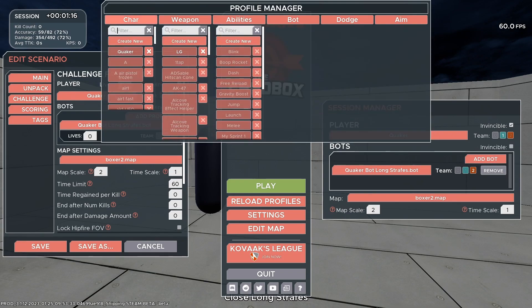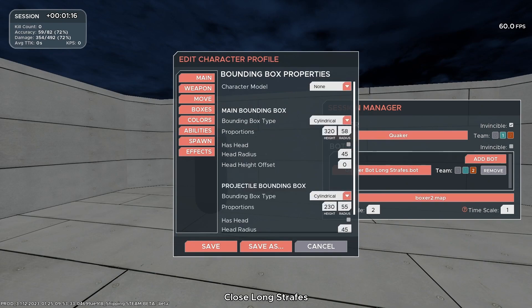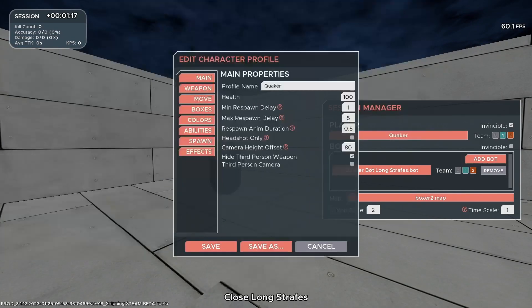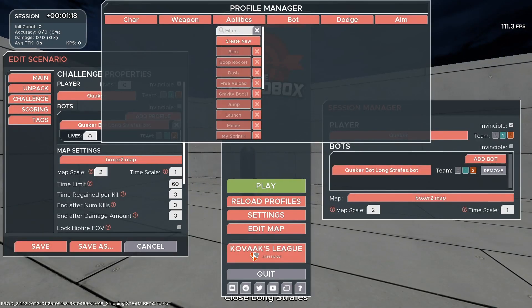If we want to change how big the bot is, go back to Character, back to Quaker, and then go to Boxes. We can change the proportions or the height. Since we're using a hitscan weapon — which most drills use — we only have to change the Main Bounding Box and don't have to touch the Projectile Bounding Box. Set the Height to 200 and the bot will be a lot shorter but the same width.